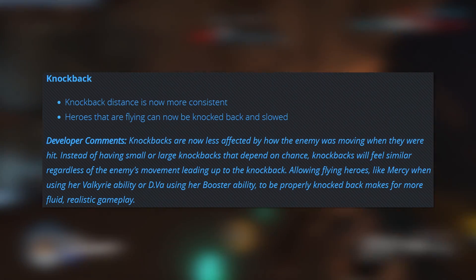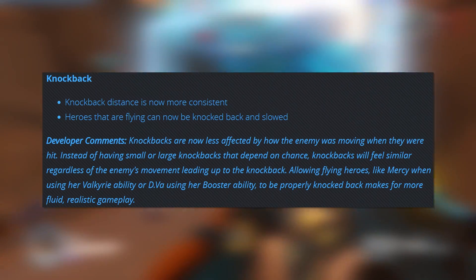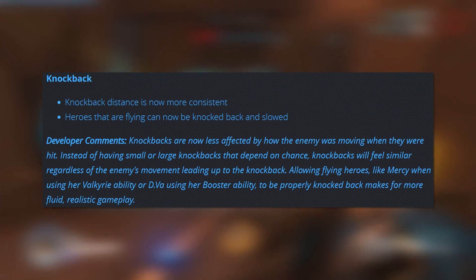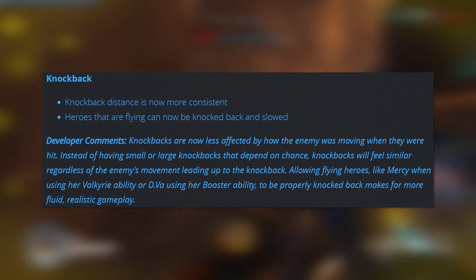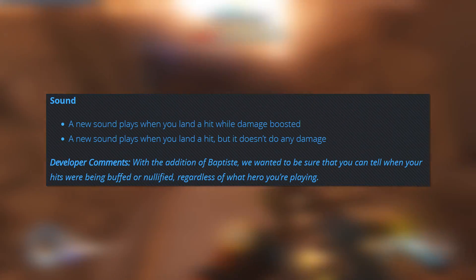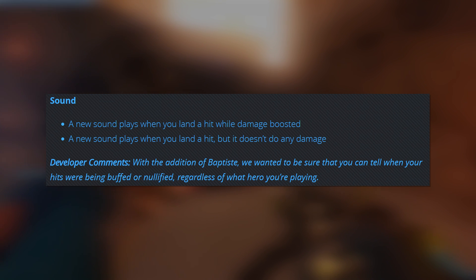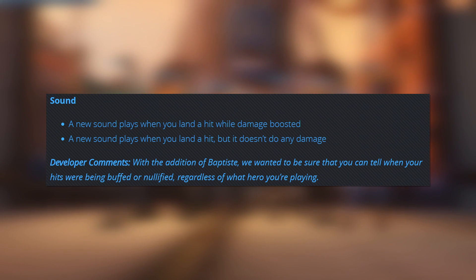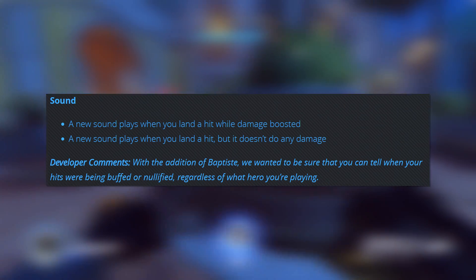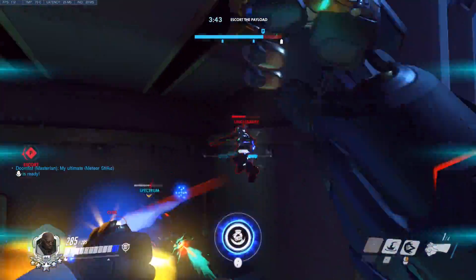Knockback distance is now more consistent, and heroes that are flying can be knocked back and slowed. I am a bit excited by the idea of more consistent knockbacks — maybe that means I can actually do something as Lucio instead of just pushing the Reinhardt two inches, when the enemy Lucio can boop you to outer space but my Lucio does nothing. Hopefully it'll solve that issue, but I'm not necessarily going to keep my fingers crossed. And last but not least, some interesting sound changes: a new sound plays when you land a hit while damage boosted, and a new sound plays when you land a hit but it doesn't do any damage. For those of you who have been playing on the PTR, you've probably noticed this with Baptiste's amplification matrix and his ability to prevent heroes from dying. It's going to be a pretty important change to have that audio feedback to tell when you're doing more damage and when you're doing nothing — a great quality of life change.